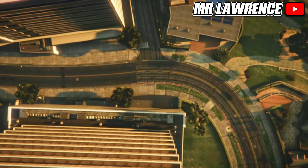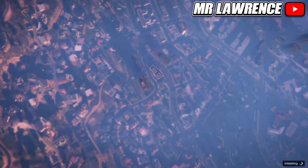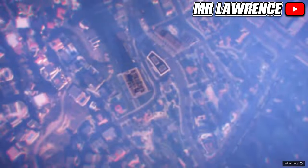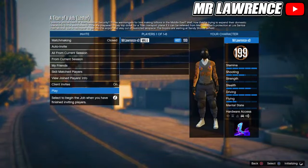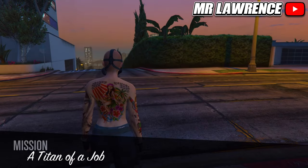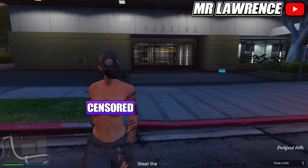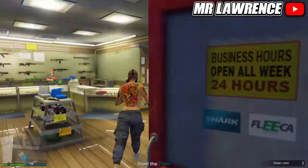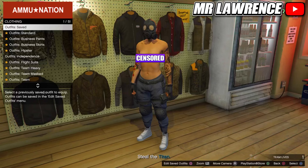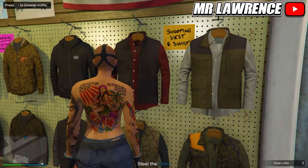You should load in like this — so fully topless with the gas mask. Then go to the interaction menu and save this outfit to your first slot again. Then quit the mission through your phone.